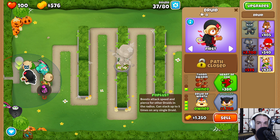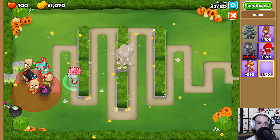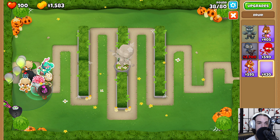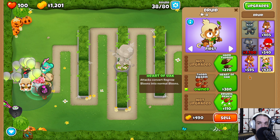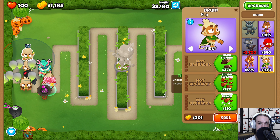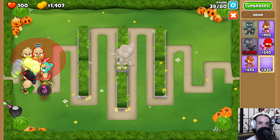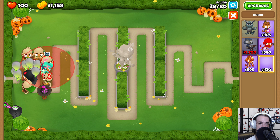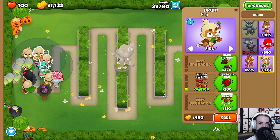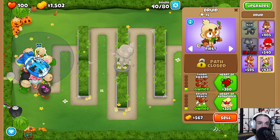We're going to get Thorn Swarm on both of these, and then come over here and upgrade this one to Druid of Wrath. We want that one fully upgraded as much as we can right now. Up until red, to the right until red, right there — Thorn Swarm. Coming back up: down until red, right there, Thorn Swarm. Left, down — Thorn Swarm there as well. So these all have Thorn Swarm and they're all eventually going to be buffing the druid right here.